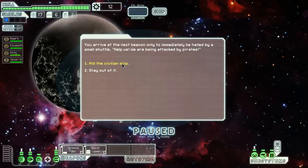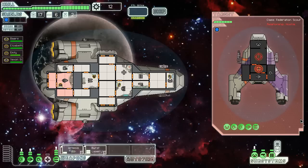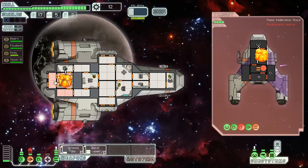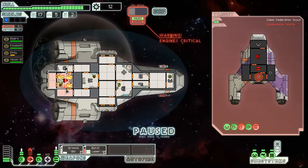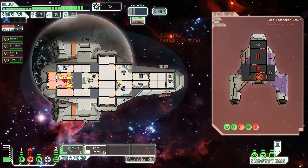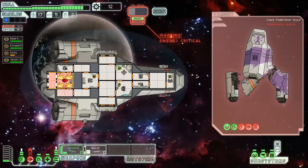Oh great, we're being attacked by pirates. Why are there only pirates in space? Let's wait for everything to charge up. That little hit — there we go, that went just according to plan. Sounds like there's a fire in there — and there is a fire in my ship, that's why I heard burning. Good thing there's already no oxygen in that room; it makes life a little easier.